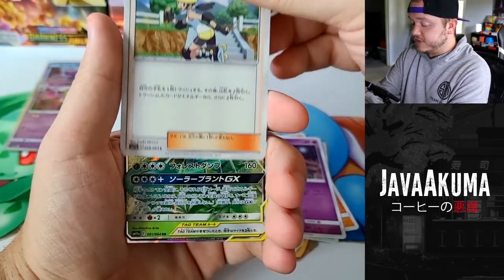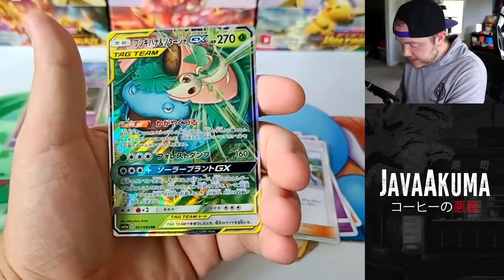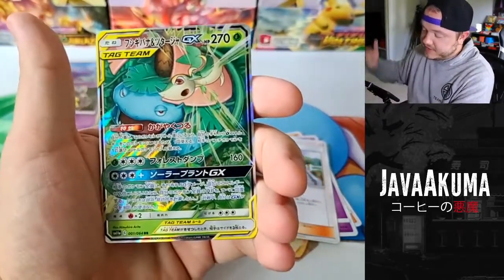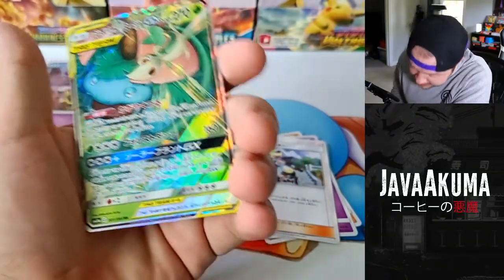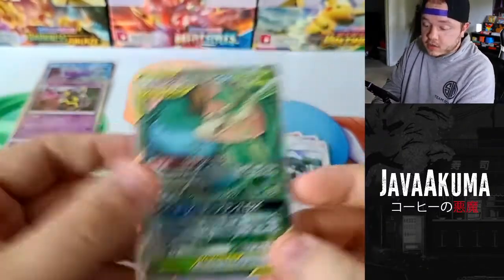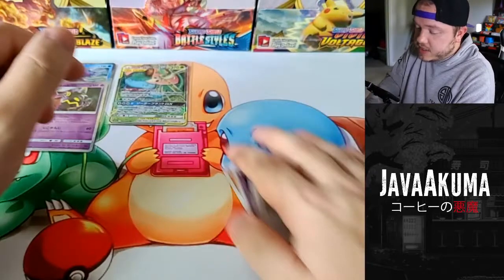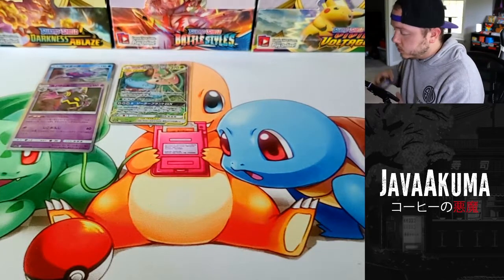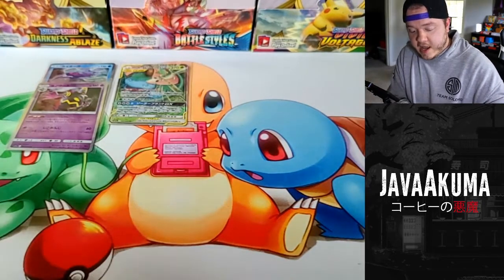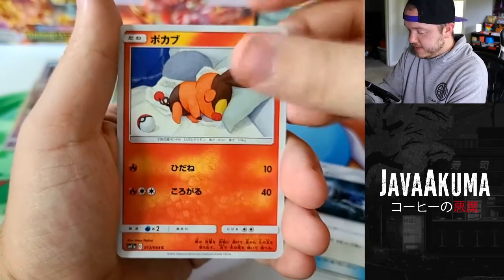Our first tag team - nice! We got the Venusaur and Snivy. That's a regular tag team rare, an RR not an SR. I also have another set called Miracle Twins on its way, which focuses more on psychic type Pokemon, especially Mew and Mewtwo. There are some really cool Mew and Mewtwo alternate art cards in there that I would love to get.